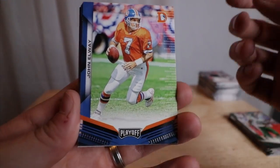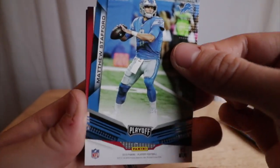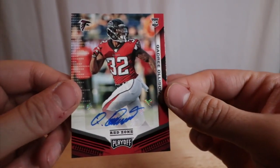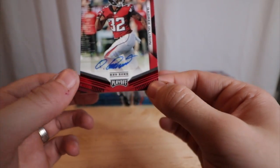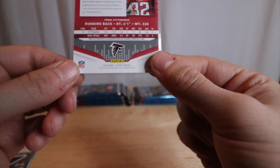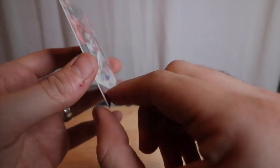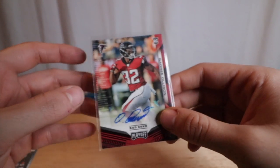Le'Veon Bell, TY Hilton. Come on now — Matthew Stafford. Auto! Sticker auto — Quadrea Oleson, rookie. Not numbered, but it's an auto. Can't go wrong with those. I like to throw autos in the sleeve right away, you never know — could become a big time player. He's a running back, and I'm pretty sure I read today that the Falcons just released Devonta Freeman, so maybe he's the next guy up. Who knows.